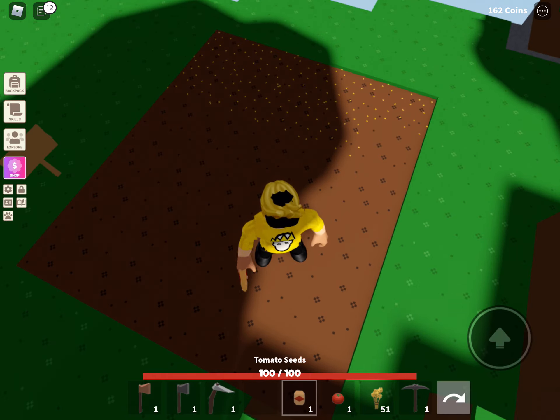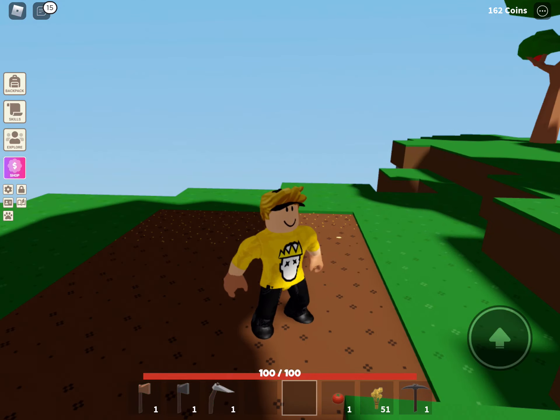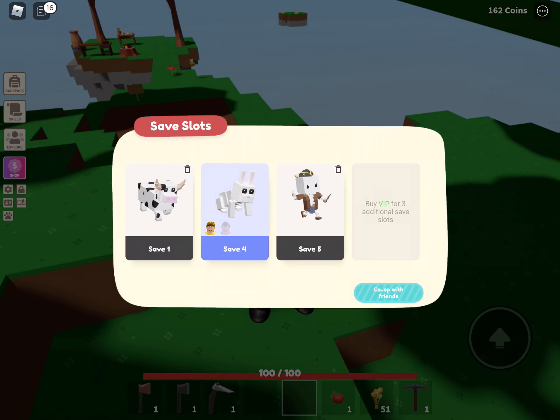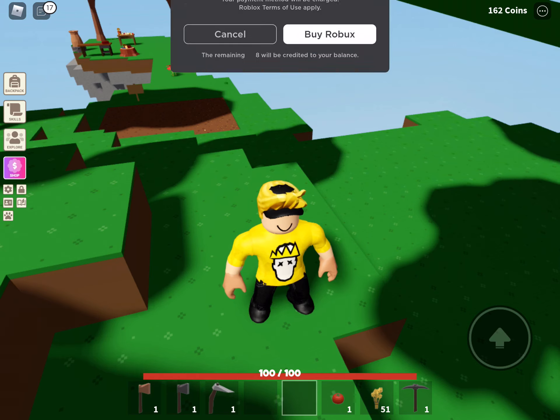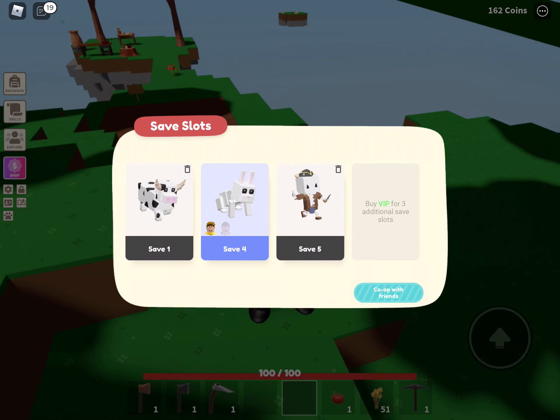Can you guys hear me? I don't know if you can. So yeah, that's the update. What you do is click this, go into save slots, pick your own one, wait, and click create co-op with friends.